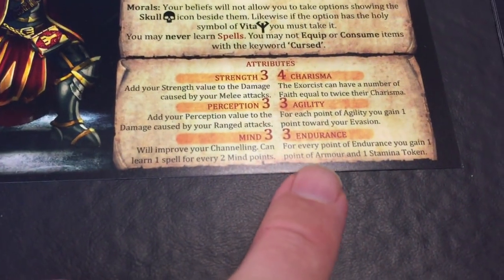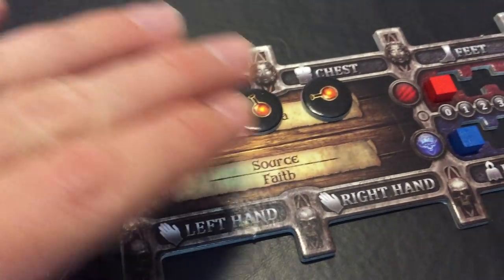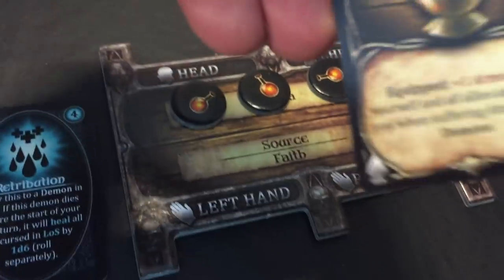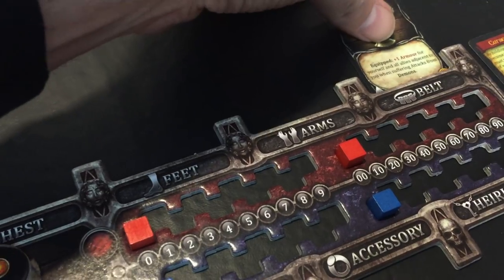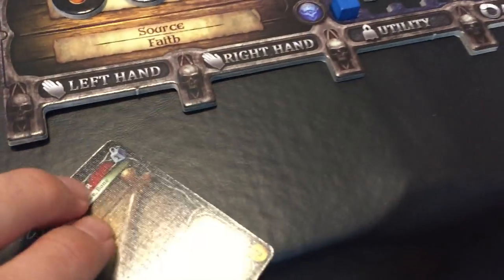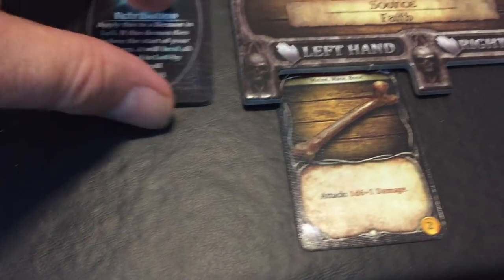Over here we have our equipment list, which shows our wounds and our stamina. We start with three stamina, equal to our endurance. Stamina can be used for rolling out of the way — Dark Souls style — or evading damage. The Censor goes into our belt slot and doesn't take up one of the four slots. The Femur goes into one of our hand slots. The spells we're just going to put on top of his card.